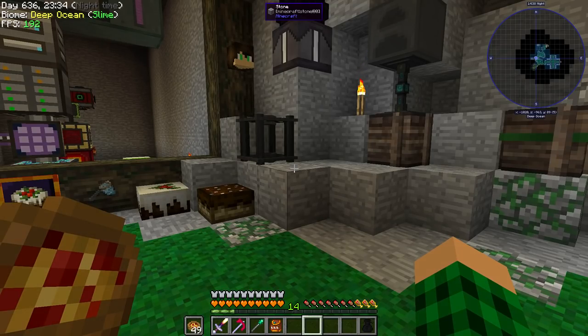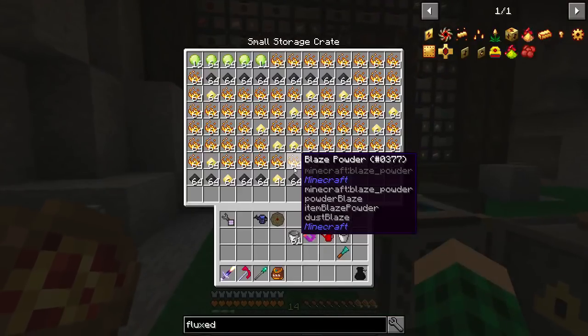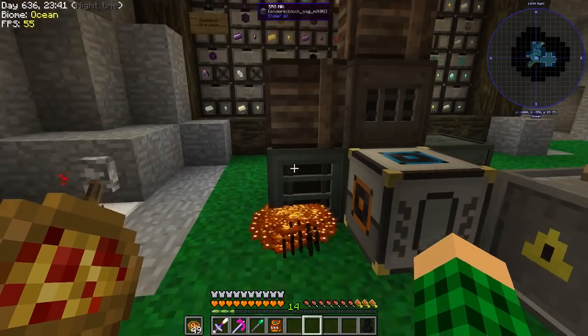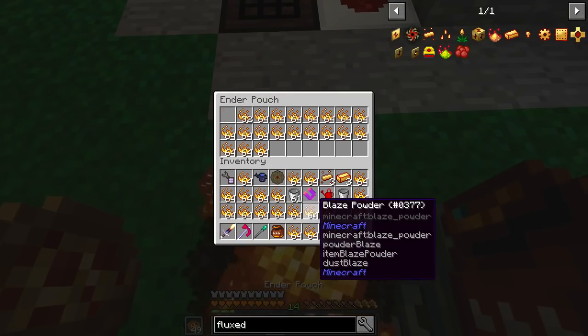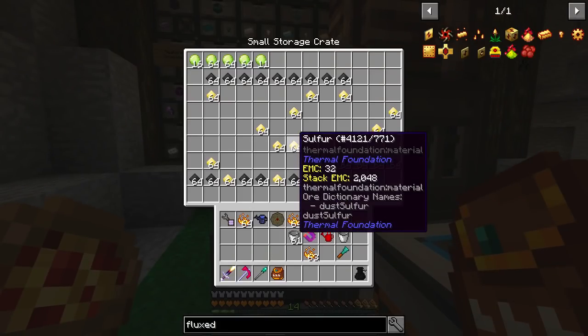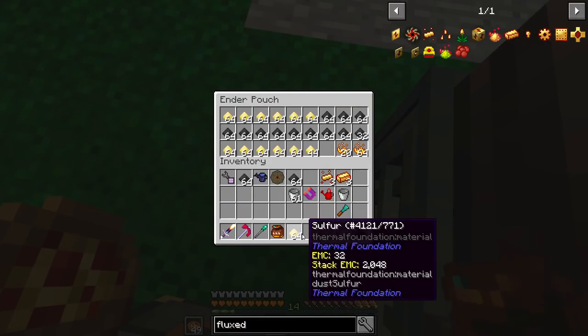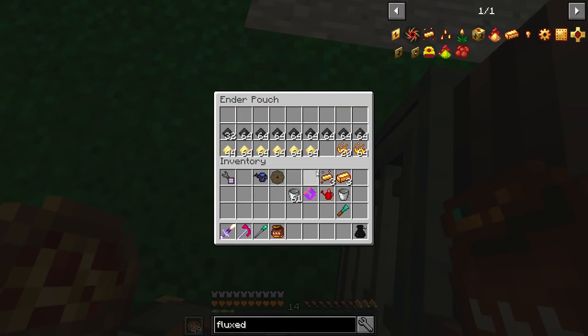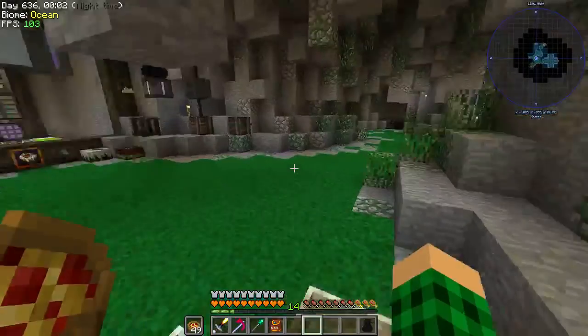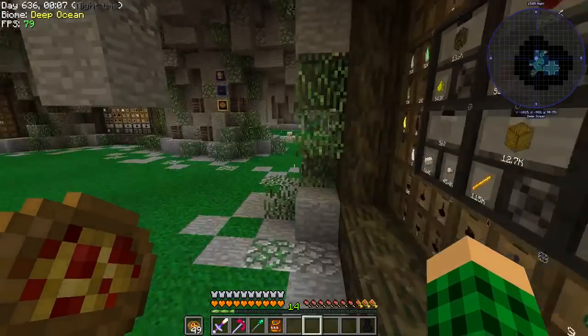I watch the Hermitcraft recap every so often just to get that out of the way. Let's drop all of the blaze in here and drop all of that. Now I have some blaze powder and some pulverized coal and some sulfur. The blaze powder should be here — yes, that's good.